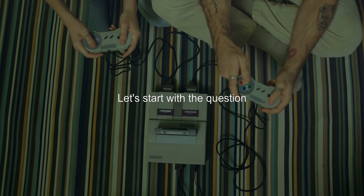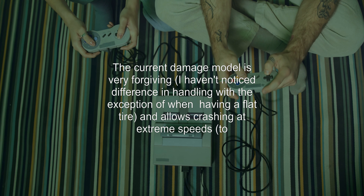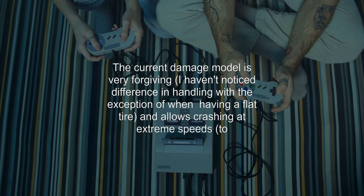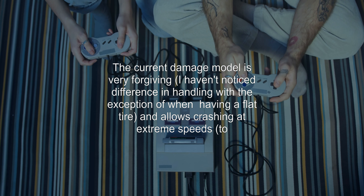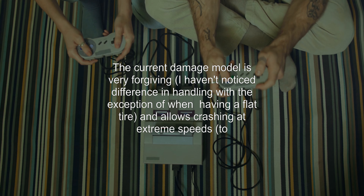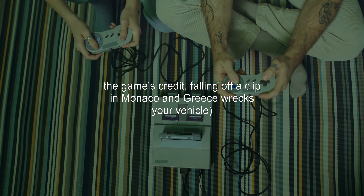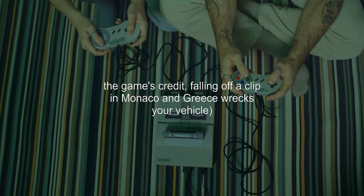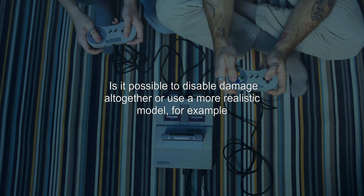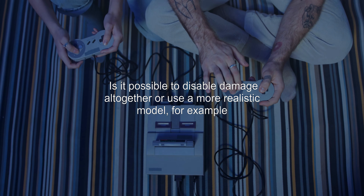Let's start with the question: does the game have alternative damage models? The current damage model is very forgiving. I haven't noticed a difference in handling, with the exception of having a flat tire, and it allows crashing at extreme speeds. To the game's credit, falling off a cliff in Monaco and Greece wrecks your vehicle. Is it possible to disable damage altogether, or use a more realistic model?